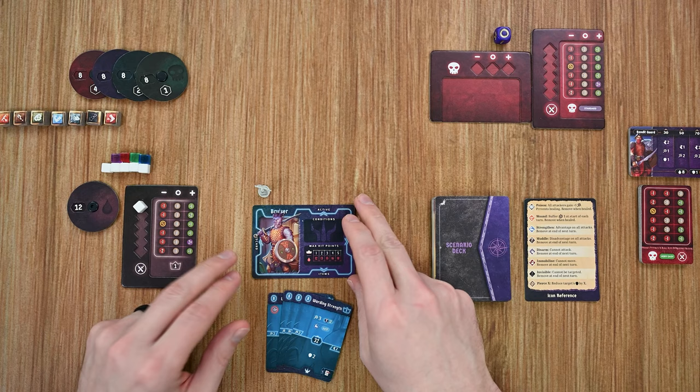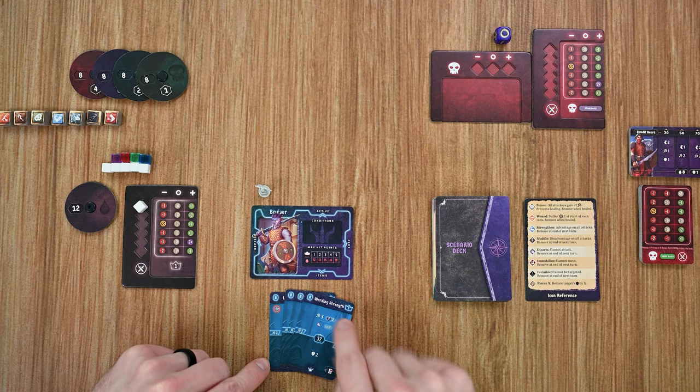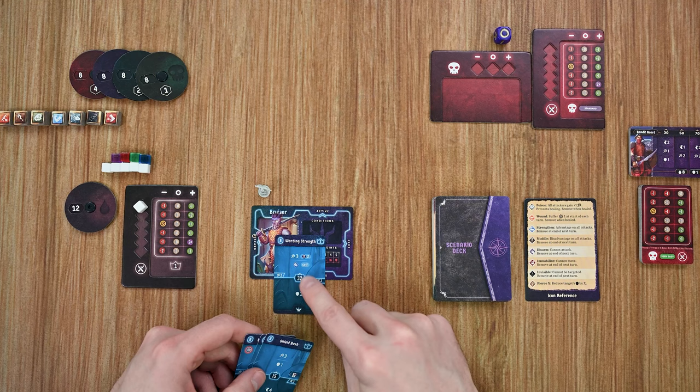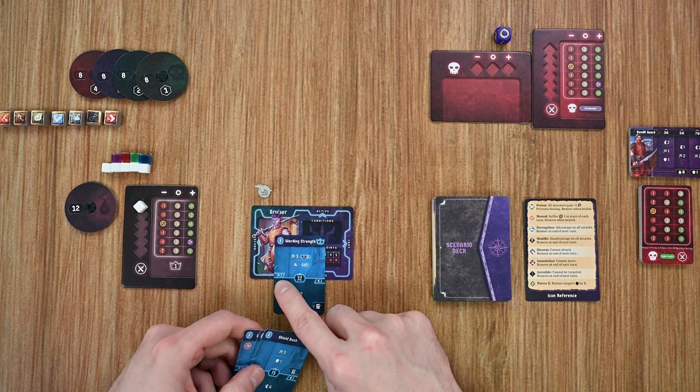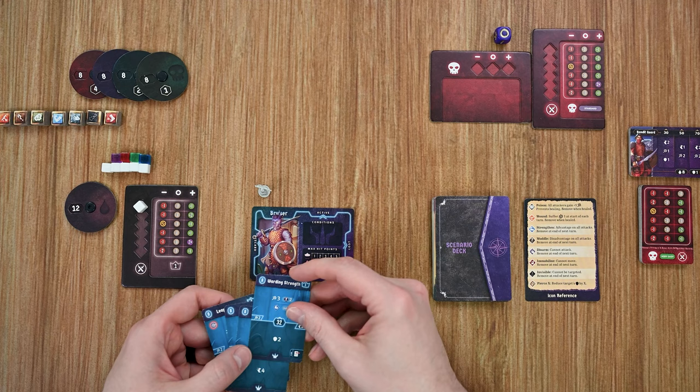On your card you're going to have your starting health based on the level you're starting with. I am level one, so I've set my health gauge to level one and gathered up my four cards. Each of these cards, just like in Gloomhaven and Frosthaven, has a top and bottom with an initiative in the middle, and each one has actions listed. You can always choose instead to do the basics: the top is a two-point attack and the bottom is moving up to two spaces.